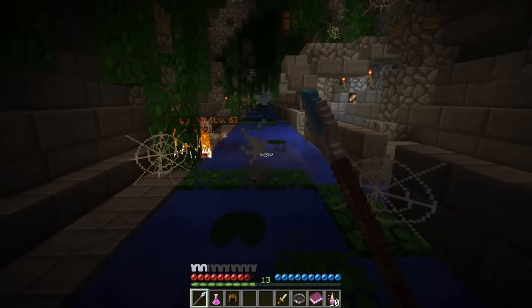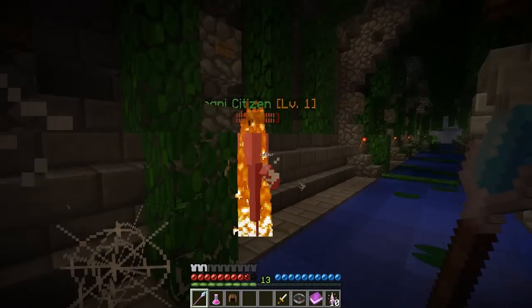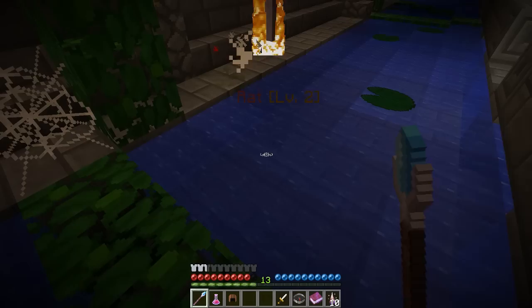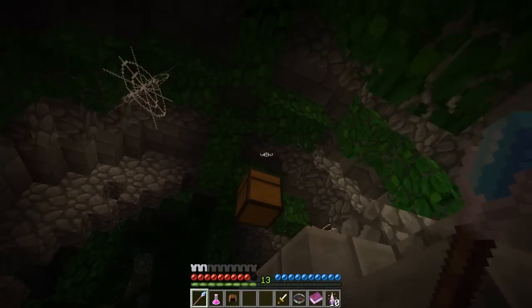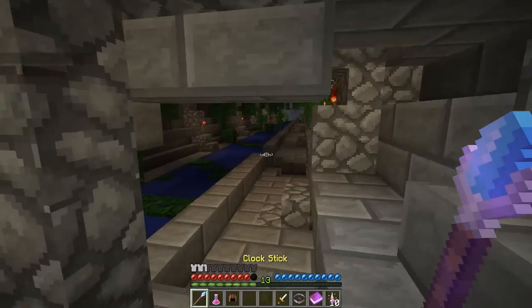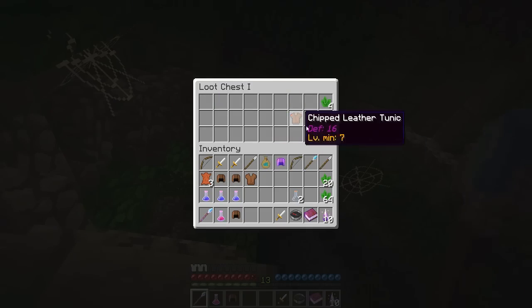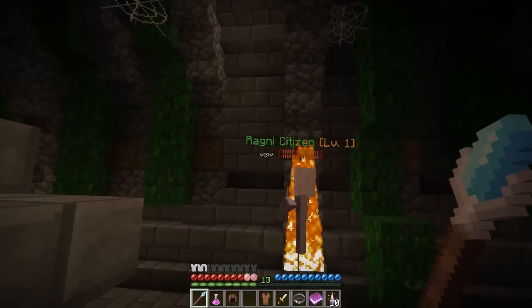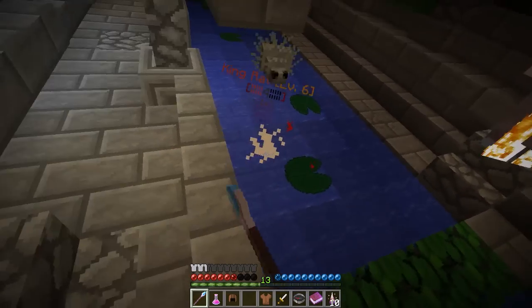Do you guys see any quest givers? Oh, there's a loot crate! I'm sorry for catching you on fire, sir - you were in the way. Give me that, I want to see what's inside. Oh, there he is! We found him right next to the loot crate. Oh look at all those emeralds, I love them. What do you want? I was here first, it's all mine.